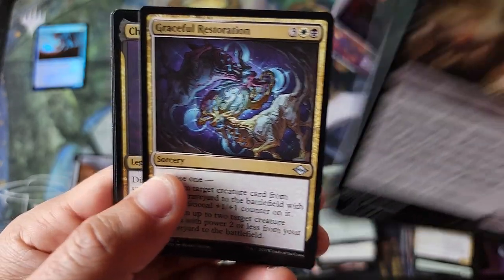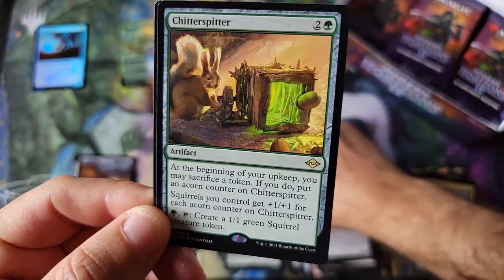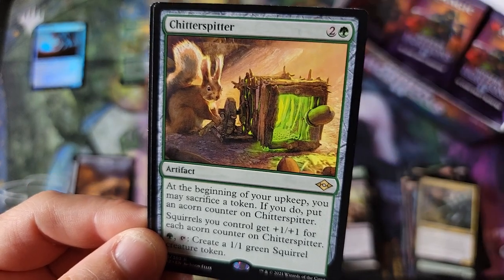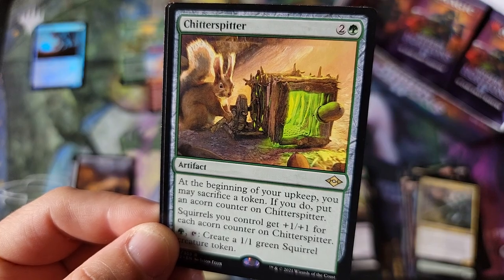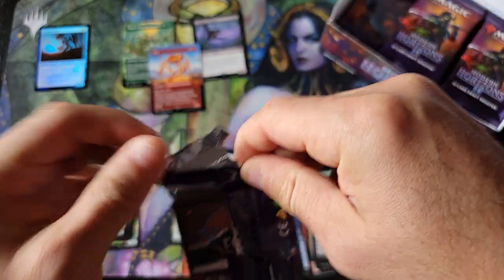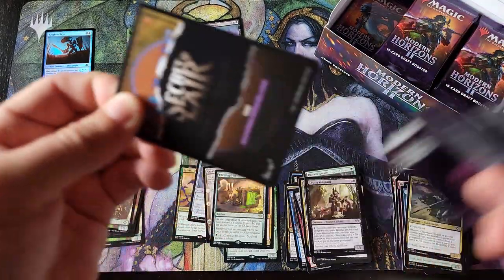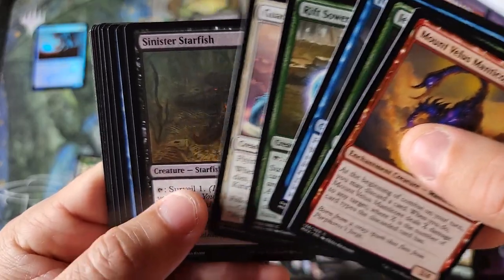The regular cards look beautiful. The Chainer, Nightmare Adept, and a Chitterspitter — what is that, is that like a machine that chucks acorns? I do like the squirrel theme. I think the squirrel theme is pretty cool, it's definitely a lot of fun. Not upset to see that.